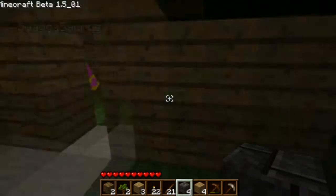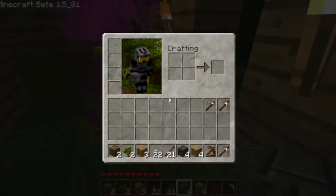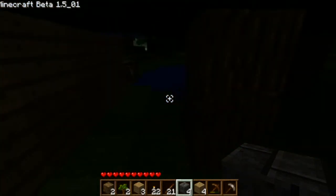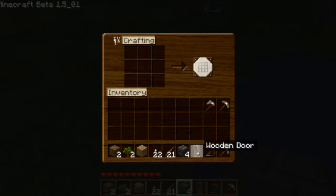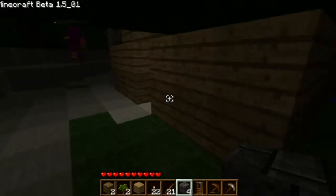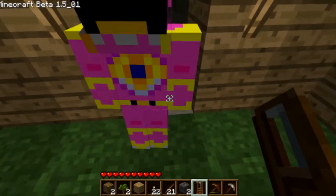Wait, have you got the crafting table? Yes, I think so. Three by two — make a wooden door. It's very useful, just because zombies can't actually open it. Let's just finish the roof off here. Right click on the ground where you want it and your door's done.